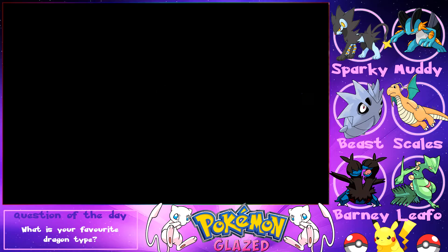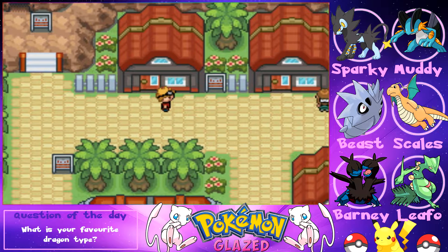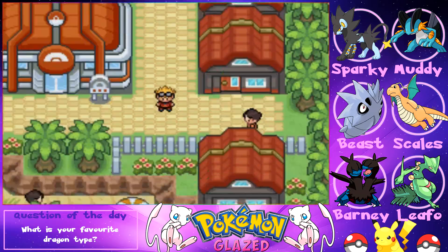We confirm in the inventory that we do have the Master Ball, which means we definitely couldn't have caught Mew just then anyway.